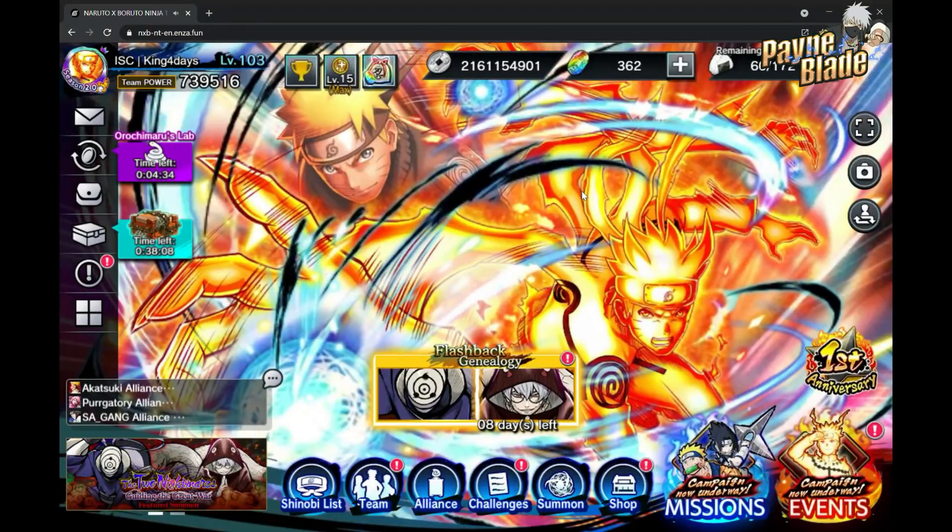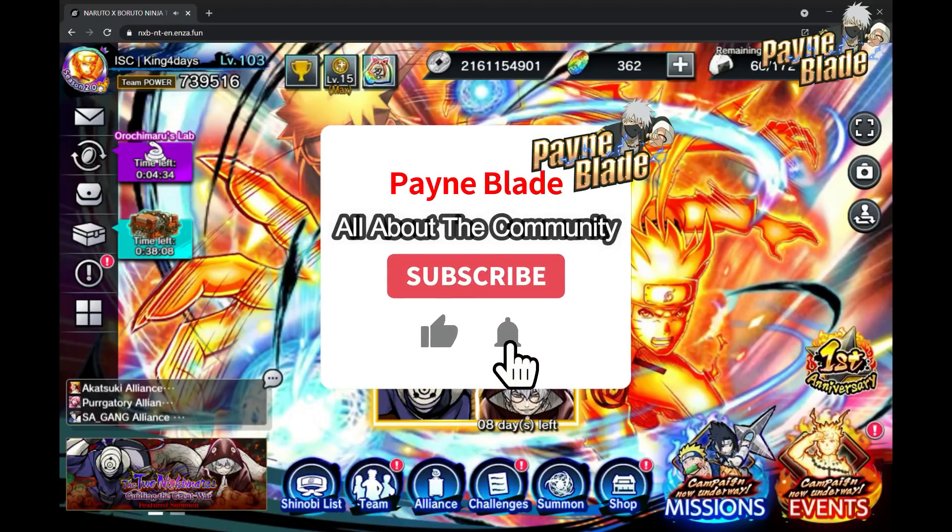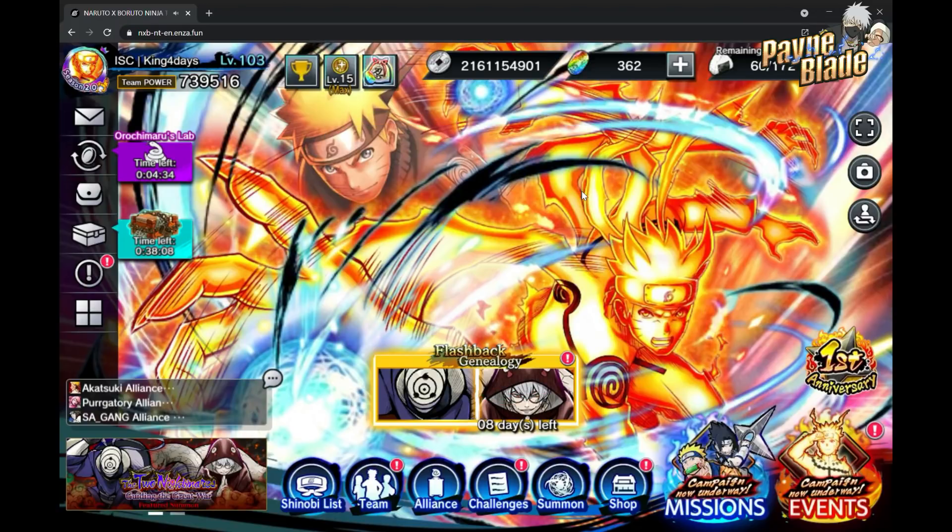What's going on everybody, Painblade back here again from Server One representing IC. You're not getting a face camp today because this is not my account — it's King For Days, aka AJ For Days, the biggest whale slash F2P player on the planet. I want to thank my boy for doing this because I've been shafted for a long time. We're at 92k pulls with nothing, so thank you AJ. Today we're doing a Madera showcase.